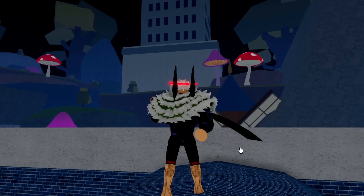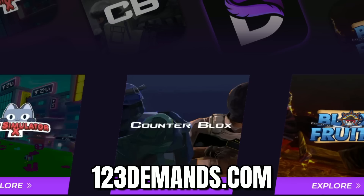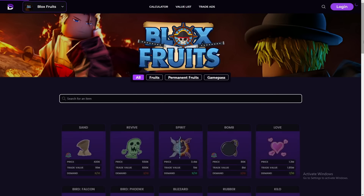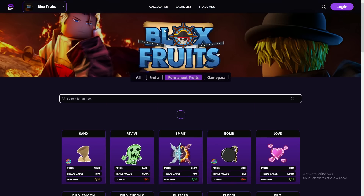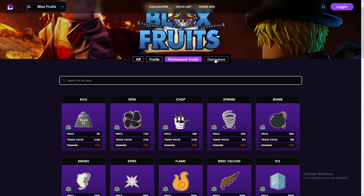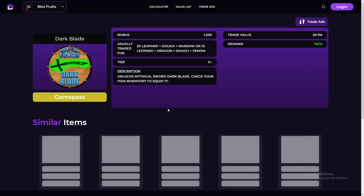But before that, a word from the sponsor of today's video, which is going to be 123Demands.com. So 123Demands.com is a website where you can check the prices of fruits, permanent fruits, and also game passes, which is going to be very helpful when it comes to trading. A good example is if you don't know the prices of certain game passes, you can go check the prices here and you'll be able to have an idea on what to trade for it.